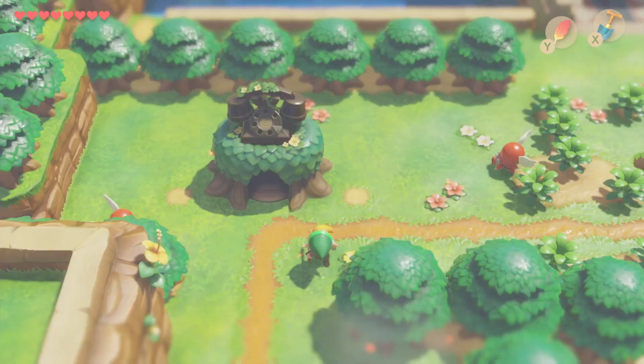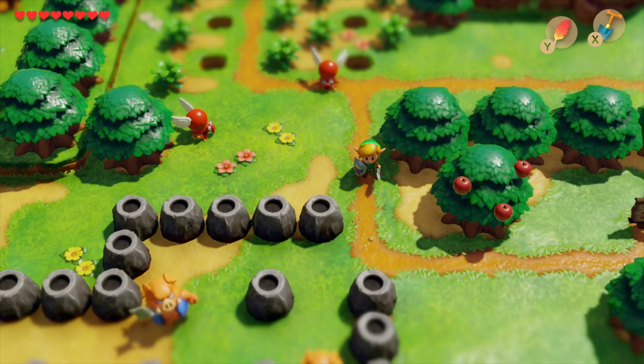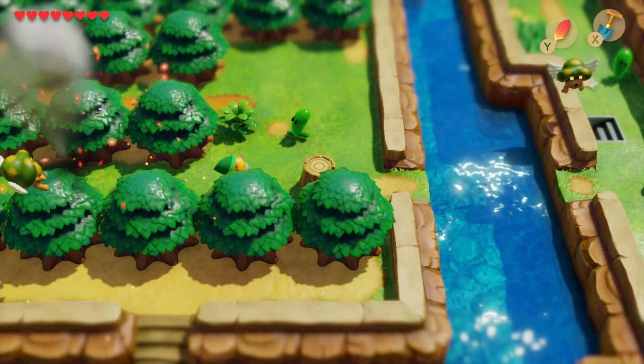The first step is to head back over to the front of Kanalet Castle and head south from there. You'll come to these odd-shaped blocks. Head over to the right-hand side — you need to get over to the other side from here. What you're actually looking to do is take out that little shrub. As soon as you take out that shrub, you'll find these stairs.